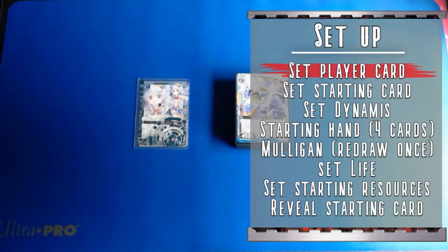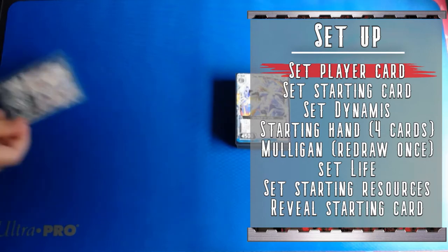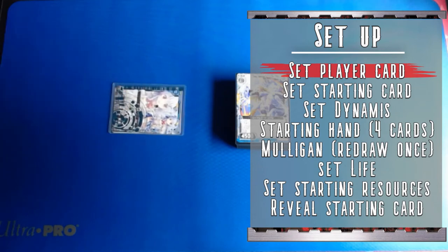Setup for ZX can be a bit of a process — there are a couple of extra steps compared to the average TCG. First up, you start with your player card. Player cards don't have any effects on their own, but they unlock certain unique cards and effects, giving each player their own playstyle. Most importantly, on the grid, the player card marks where the players are located and where the opposing player has to attack to deal damage. So the first thing you do is place your player card in front of you, and if you visualize the grid around it, it's going to look something like this.